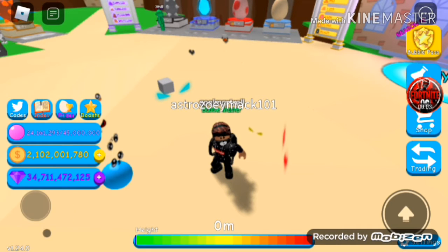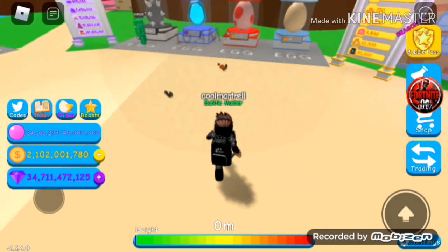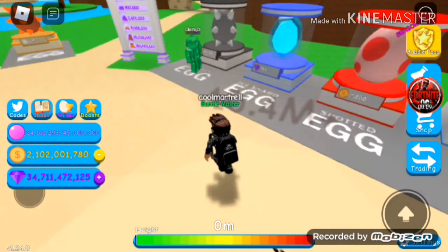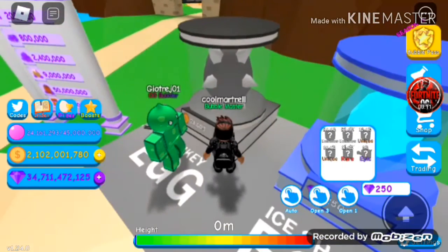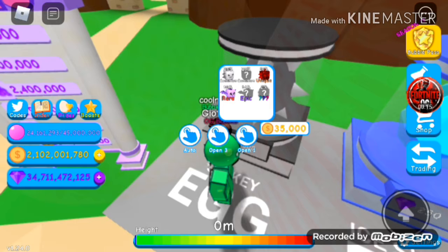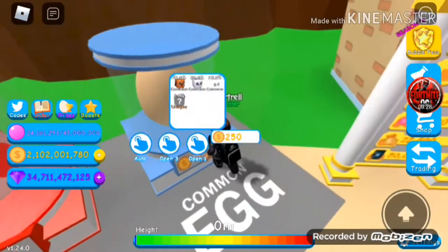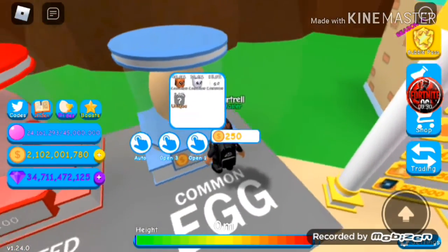Hey everyone, welcome back to another video. Today I'll be showing you guys how to unlock the new Shadow Realm in Bubblegum Simulator. First thing you need to do is come to this egg and get the dragon, which is the little purple dragon - it's rare at 10% to get. You also need to get the gray column which is 28%. Then go to this other egg and get the doggy and the bunny.